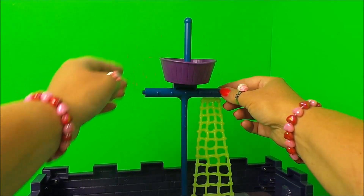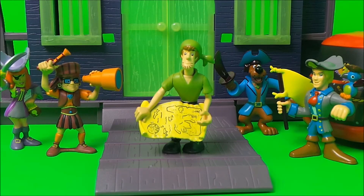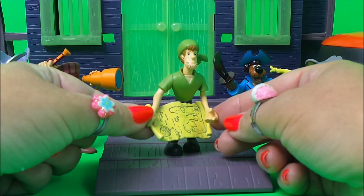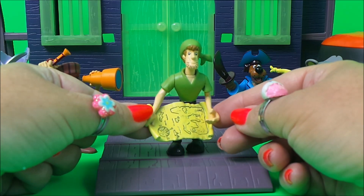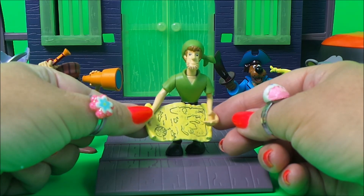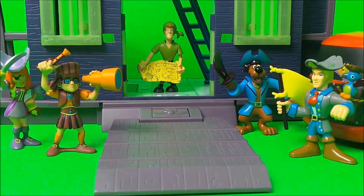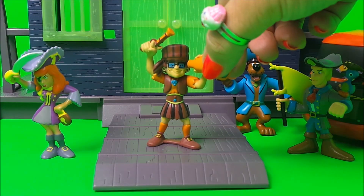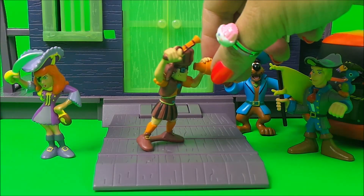First up we have Shaggy, and he has the treasure map. The map has led them to the haunted pirate fort, so Shaggy believes that the treasure is hidden in the fort — so he is first inside. Next up is Thelma; she's got her telescope, her Davy Crockett hat, and also a musket.